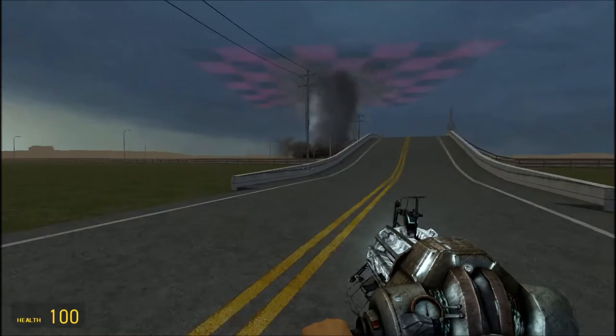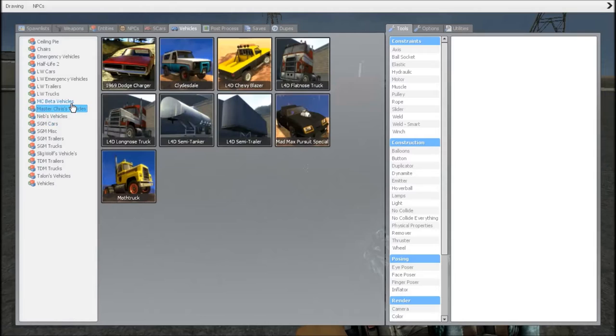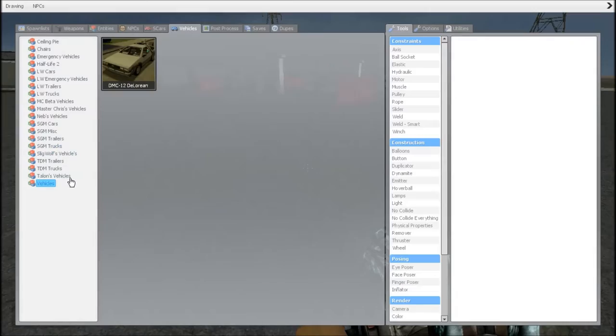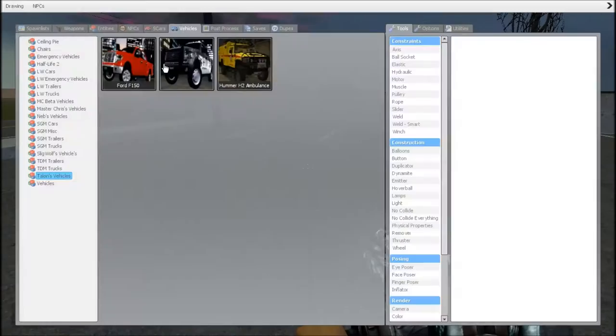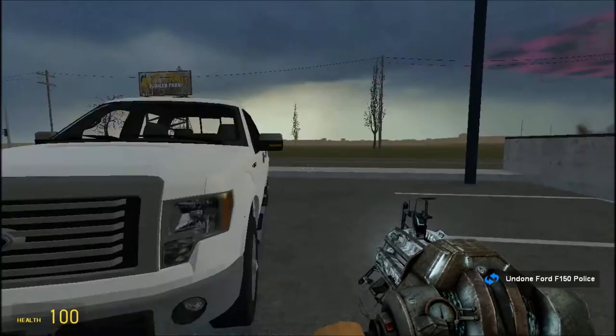Without further ado, I need to build my machine and build my truck. First of all, we need a vehicle. Let's see what we have here — we've got a lorry, more lorries, trailers, ambulance... God, there's so many vehicles. Oh hold on, what about this? Now this is more my style. Actually, this one is better because the rims look different.